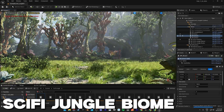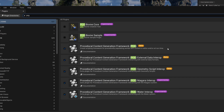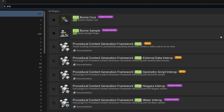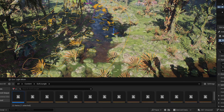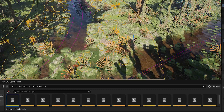First up, the sci-fi jungle biome. This environment is stunning. It uses a procedural content generation or PCG plugin, so you'll first need to make sure your project has it enabled. In this pack you'll find 22 different levels, but the real magic is specifically in the example jungle map. Because the biome uses PCG, you can dynamically control and expand the environment with a click.